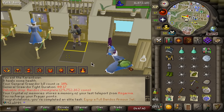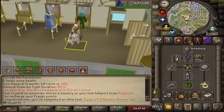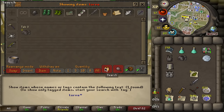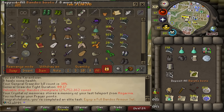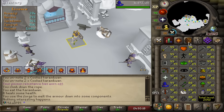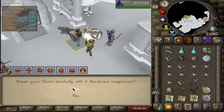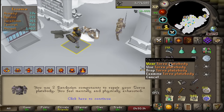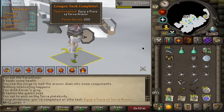I can immediately go and sacrifice my BCP to make it into a Torva plate body. I'm going to need my grog and my Bandos chest plate. Melt down your Bandos chest plate into three Bandosian components — we got 86 smithing, drink the grog, use the plate body on the anvil. There it is — Torva plate body, first time ever equipping a Torva item in RuneScape, 200 pointer.